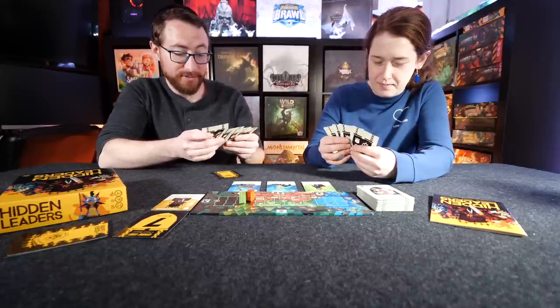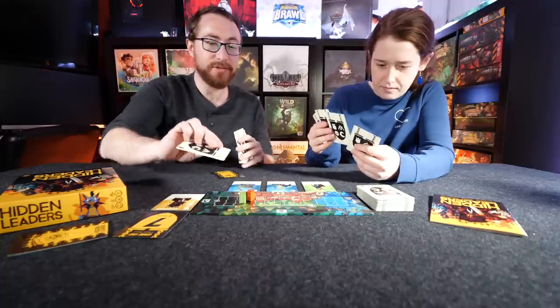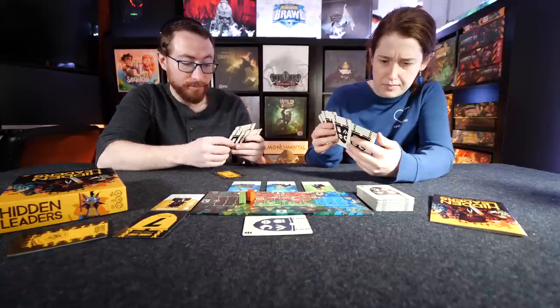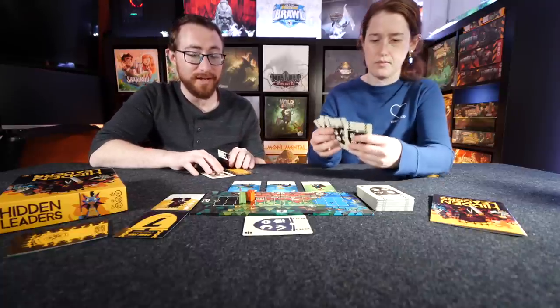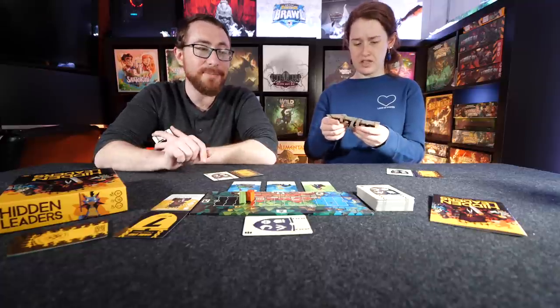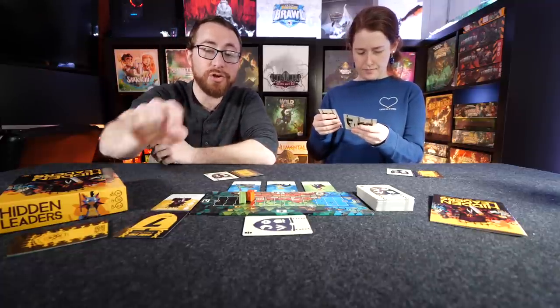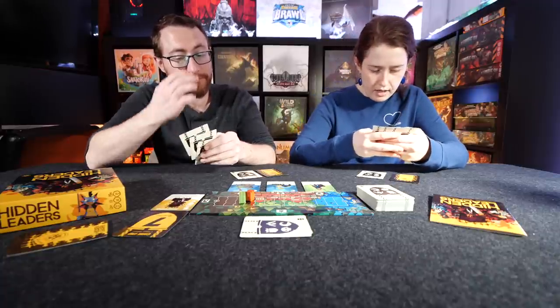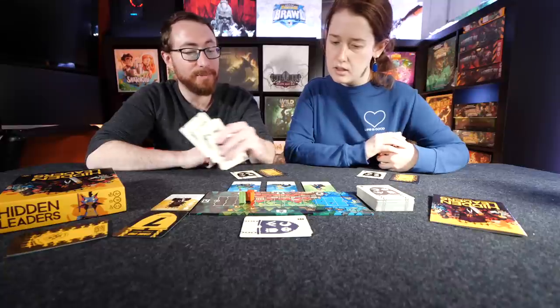I'm going to pick a card to play face down there — that one's in the campfire — and pick one of these to play face down over here. So I've played my card face down. Game end is triggered once a single player has a variable number of heroes. In a two-player basic game, seven heroes triggers end game; two-player advanced is eight heroes. At that point you immediately see who wins. Whoever goes last has an opportunity to play that last card. Do you want to start us off?